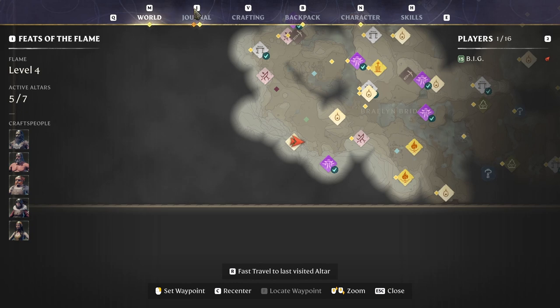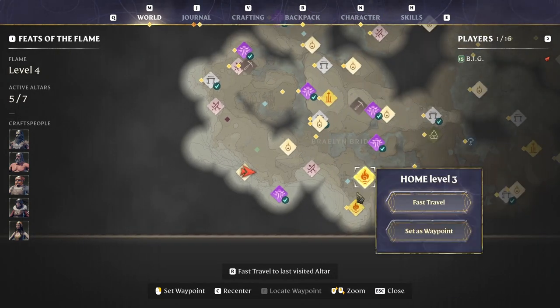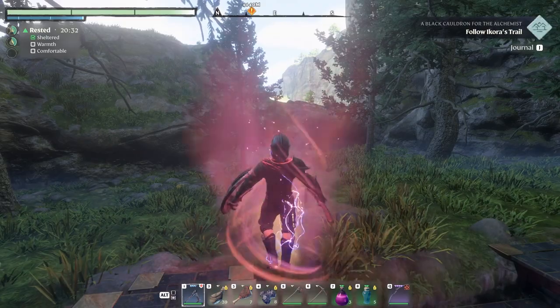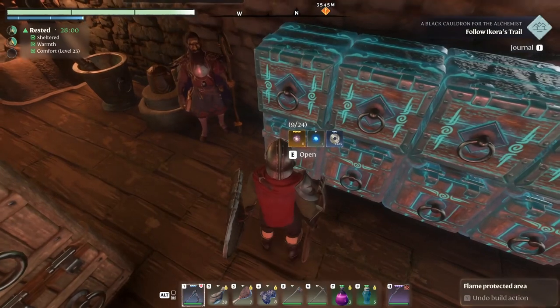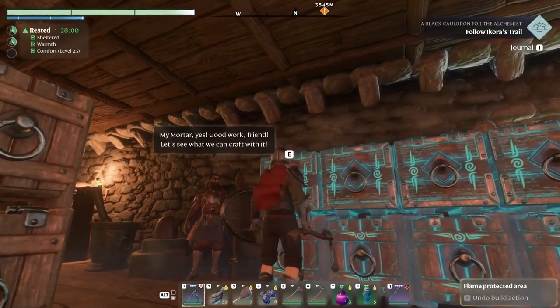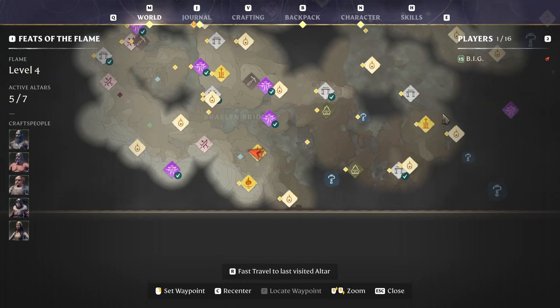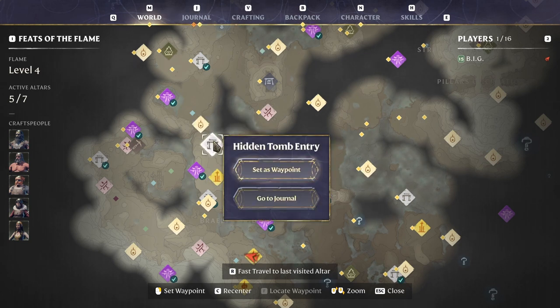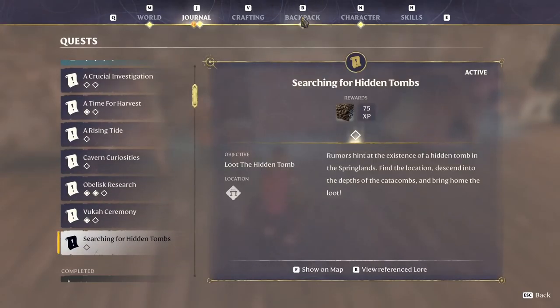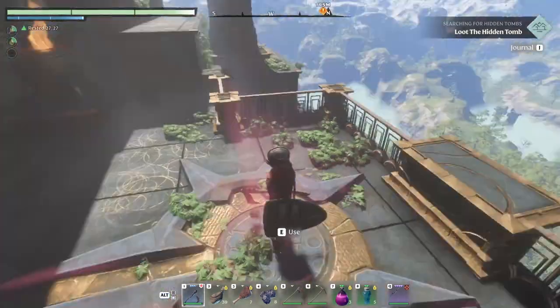Let's check the journals. My inventory looks like crap — let's get back home, deposit all this stuff and then continue with some other stuff. Maybe that tomb I discovered in the first or second episode that I've never been to. Because priorities, you know. That hidden tomb was in here — we've never been to it. I think it's on a journal as well — 'search for hidden tombs.'